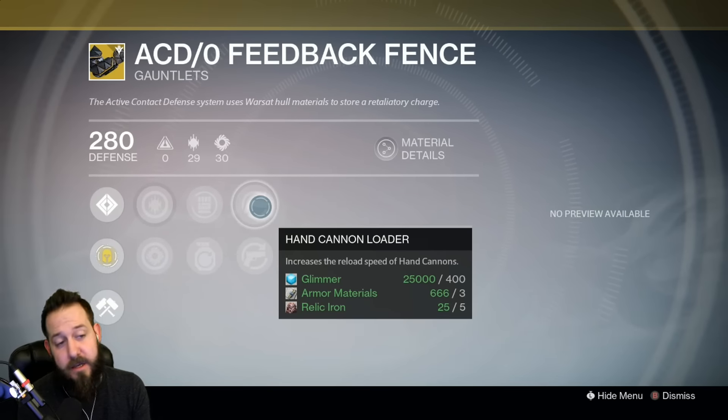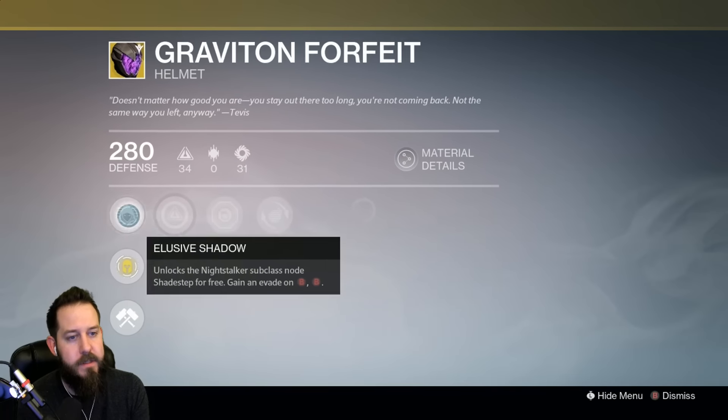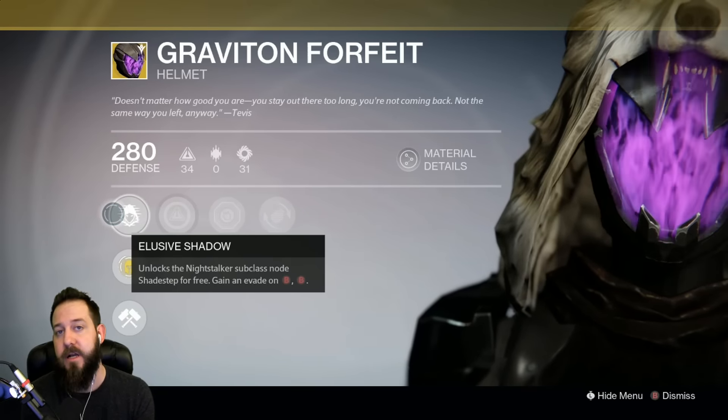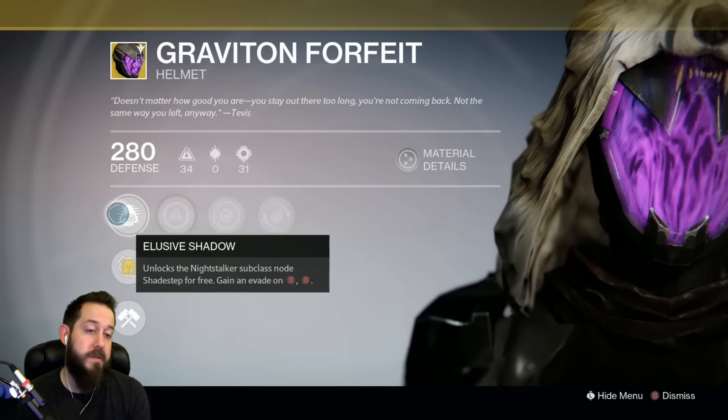Now for the Hunter — Graviton Forfeit. This perk gives you Shade Step for free, so you can have Keen Scout and Shade Step at the same time. It's an excellent combo — Keen Scout gives you increased speed and also Motion Tracker.